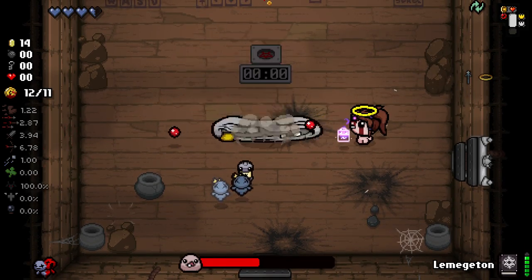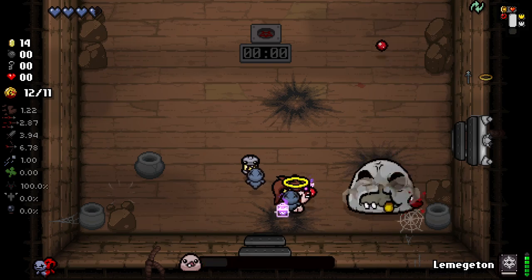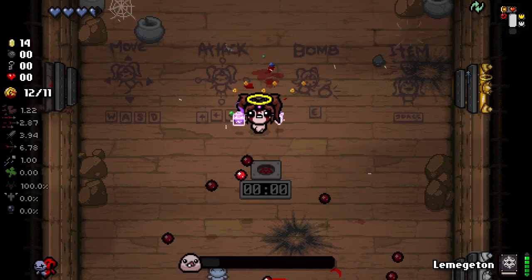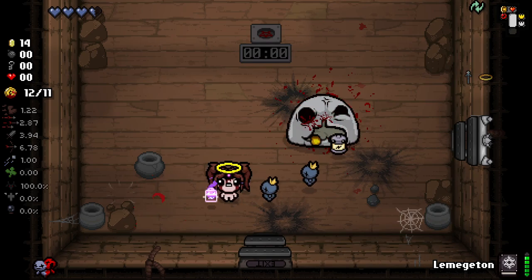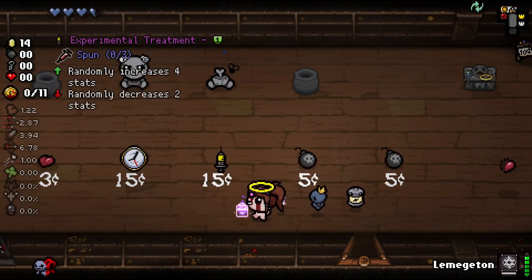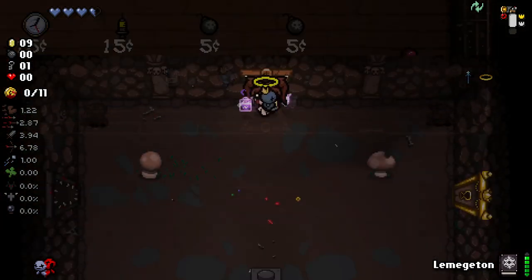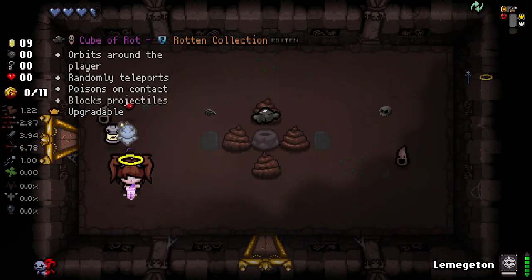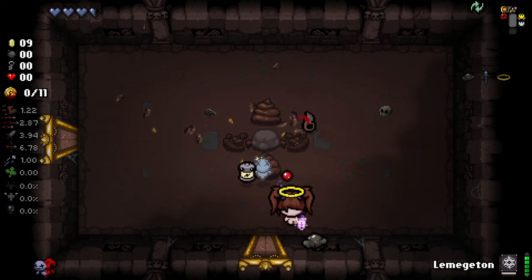This guy's taking forever to kill — it's not hard, but god damn he's taking forever. There are only two left. No devil deal for us, thank you. Down we go. Bombs are made way more useful with some of the mods I'm using — I need to remember to buy them. Cube of Rot — not so good, especially for a key. We got a lot of familiars now though, which is kind of nice.